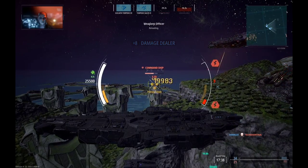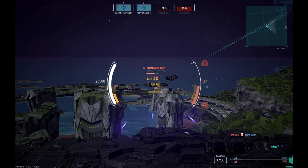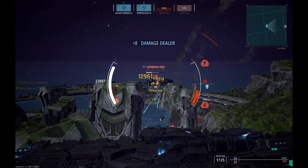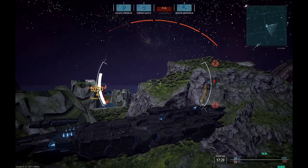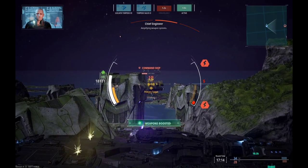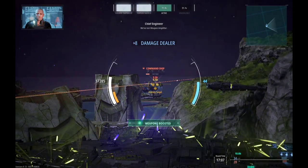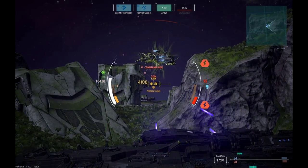One of their dreadnoughts is trying to get in the way — they are trying to get within my line of fire to protect the command ship, although not quite sure if that will work. That artillery cruiser does not like my destroyer at all. I still have good line of fire, let me just overheat the weapons until that command ship is destroyed.